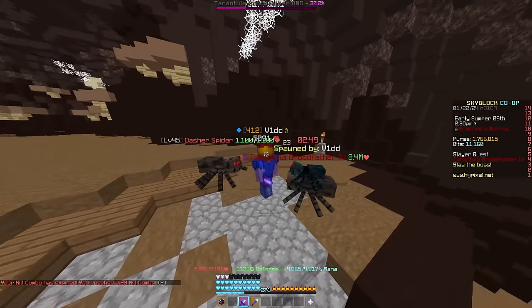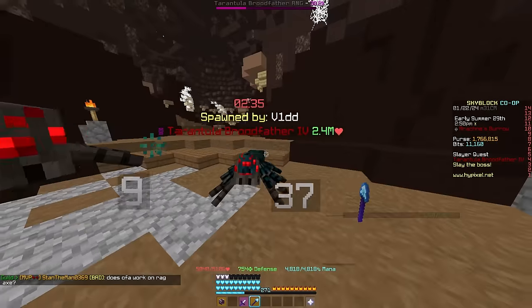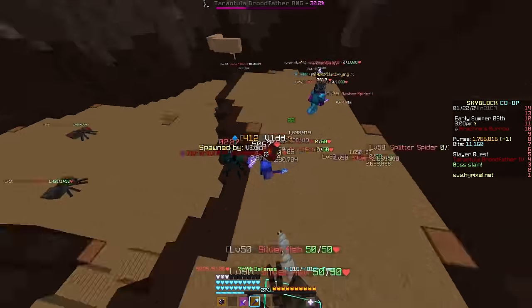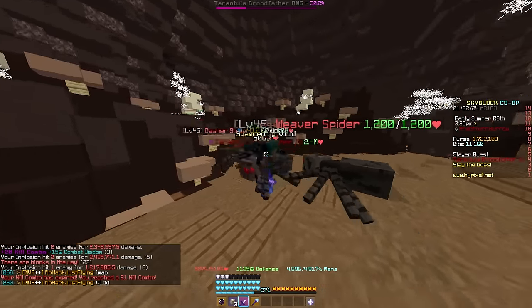The abilities of this boss are quite simple. The first ability, seen from tiers 1 to 4, is called the Combat Jump. This pretty much just means that you won't be able to run from the boss — wherever you are, it just jumps over to you. You didn't have to do anything. The only other ability seen in this slayer is called Noxious.